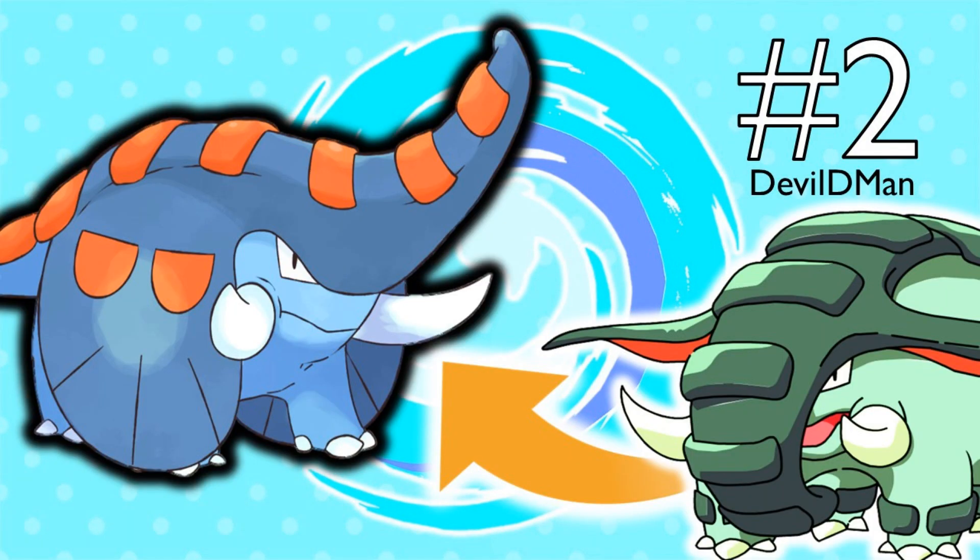Number 2 is one I actually really like: an Alolan Donphan by DevilDman — the same guy who designed the Alolan Totodile. This thing is a Water-Ground type, and it has these ear flaps that come down the side of its back. I just love the design. Apparently it uses those flaps to glide down rivers, which makes sense because elephants swim a lot. We need a water elephant Pokemon, and this thing would definitely fill that category. Great job DevilDman — it definitely deserves the number 2 spot.